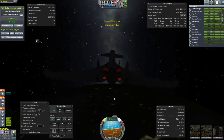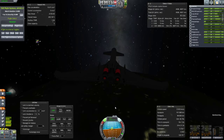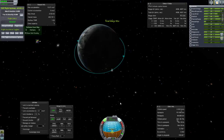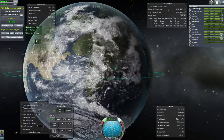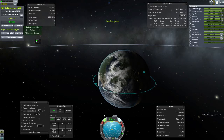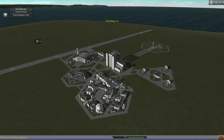Quick save. Congratulations, Comrade. Time to time-accelerate. I can barely tell where KSC is — it's right in there. This is going to take forever. Perhaps I should quick save, go to the space center, and time compress that way.